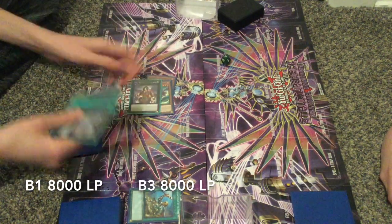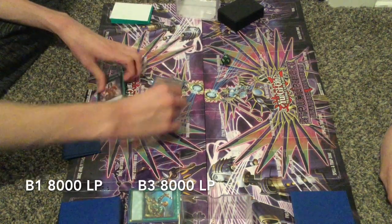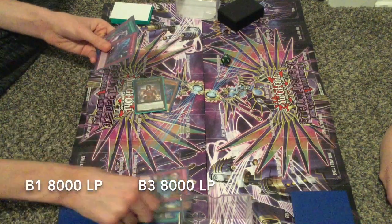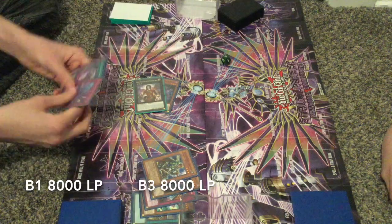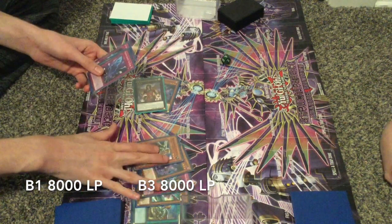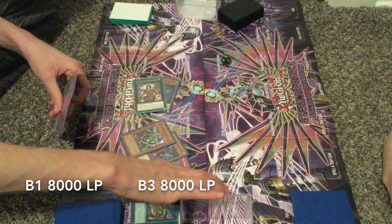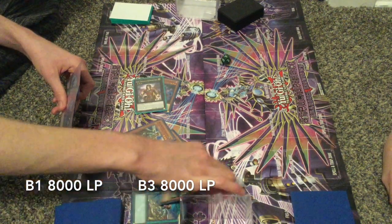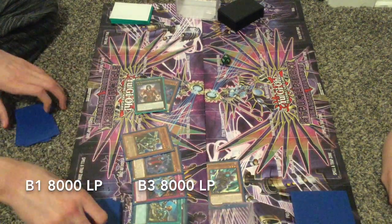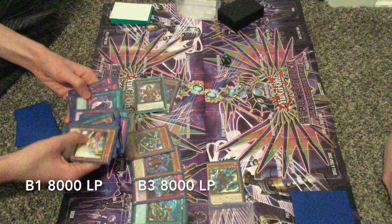He's gonna XYZ summon Dante and probably gonna activate the effect. If you don't know, it sends the top three cards of your deck to the grave and then he gains 500 attack for each. Then he's going to banish Boots - the card he detached from Dante - to add Fog Blade.